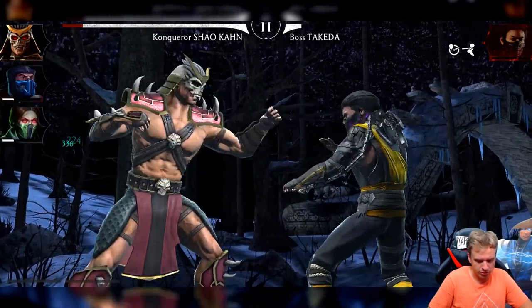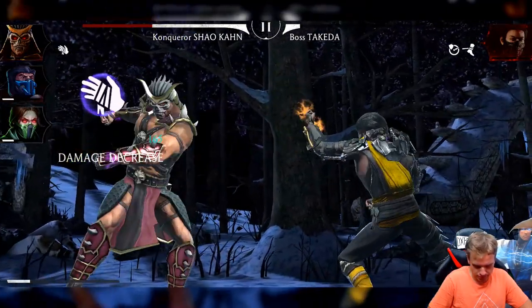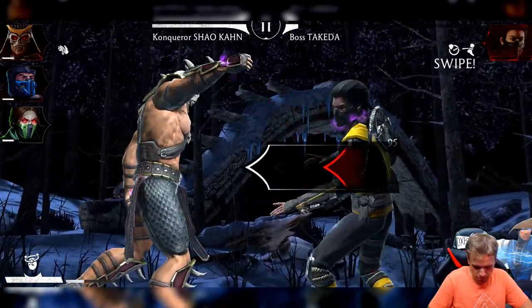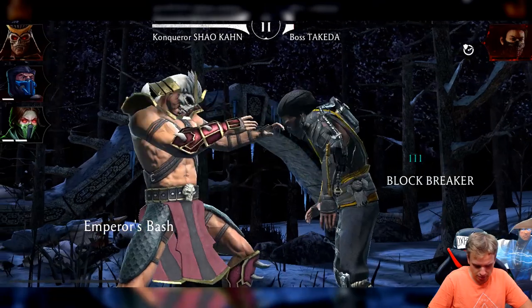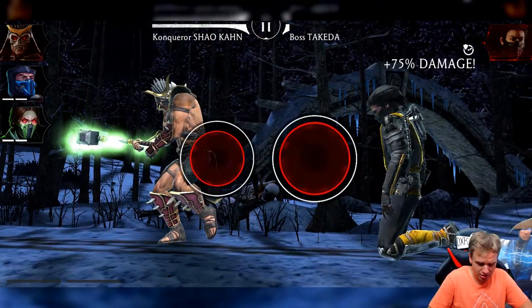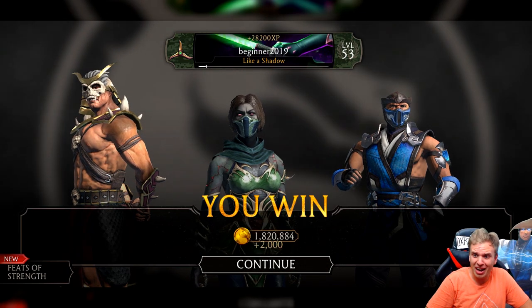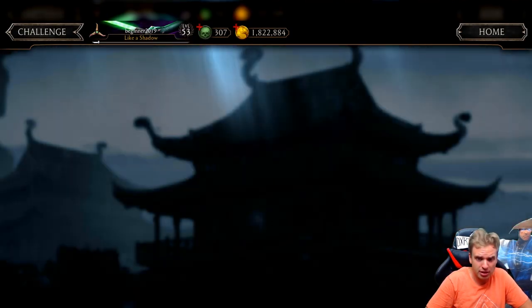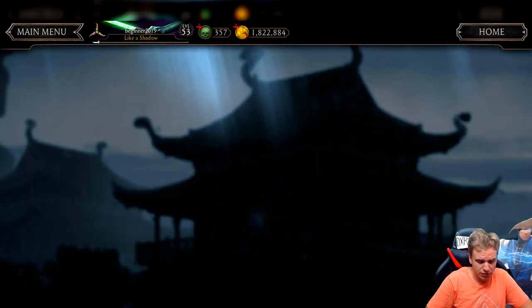I'm doing this with the brutality, I don't care! I'm getting back to my Special 2 — why didn't it work though? I'm pretty sure he was down to at least 40% health. Why doesn't it work? I don't get it. Why?! This is so stupid. That made no sense — I need to investigate why it didn't work.